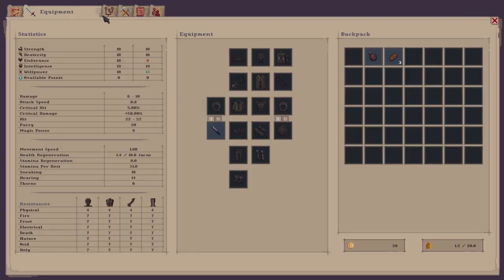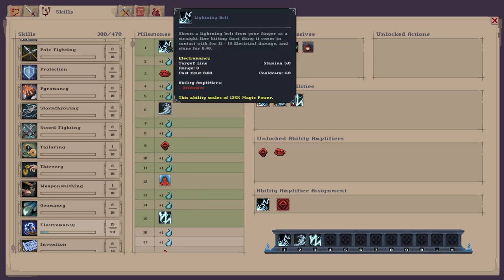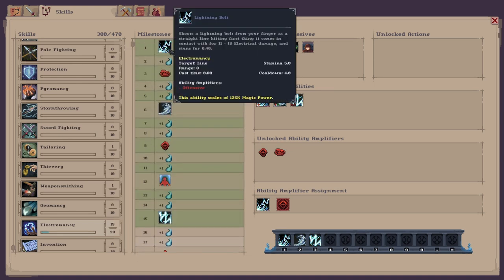Next on the list we have Electromancy. This is a really strong mod — probably one of my favourites, it's really overpowered. You get different abilities as you level up the skills, and it does go to level 50. The starting ability is Lightning Bolt, which shoots a lightning bolt from your finger in a straight line.